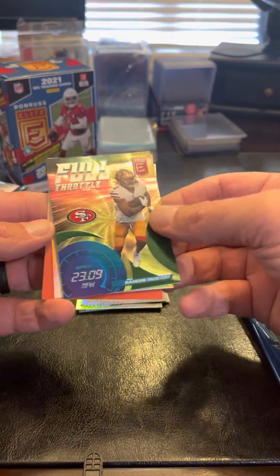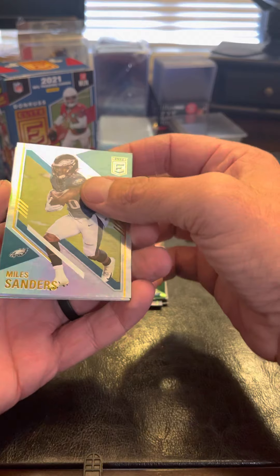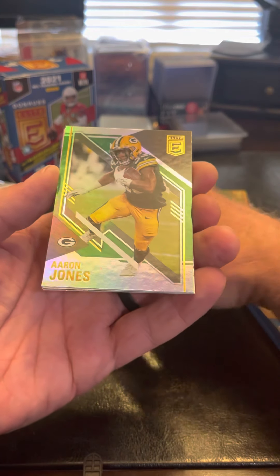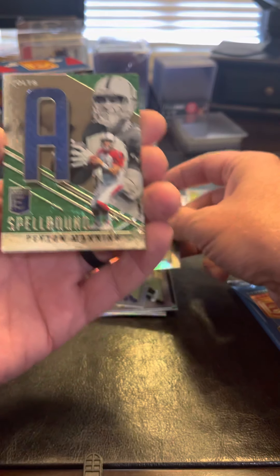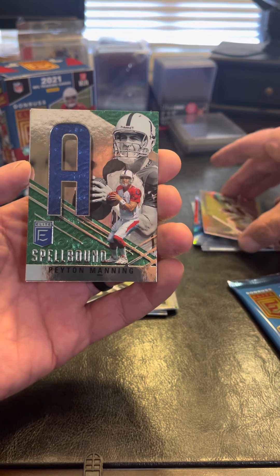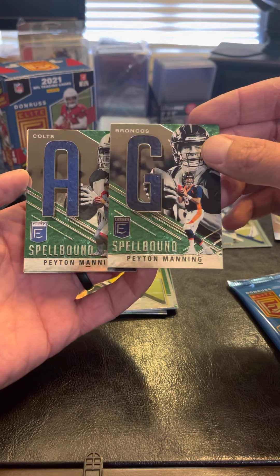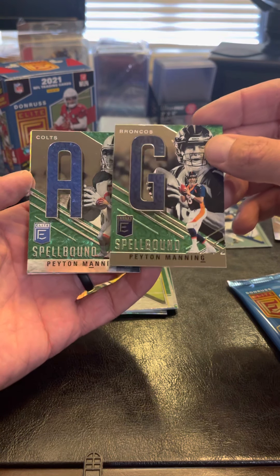Got an insert here, Full Throttle — Raheem Mostert. And an Alvin Kamara. I'm obviously a Dalvin Cook fan and I love beating up on the Saints. Miles Sanders. Tredavious White. Aaron Jones. And another Spellbound — Peyton Manning. Not bad for one retail box so far.